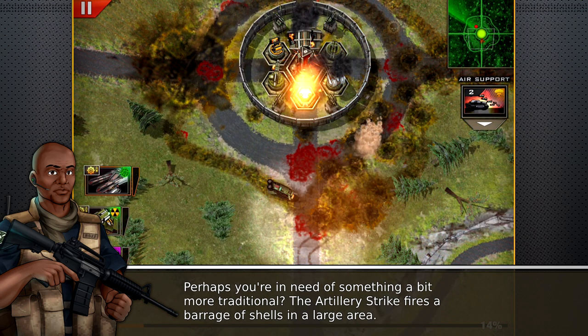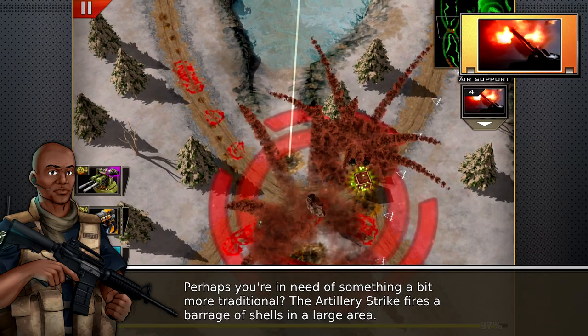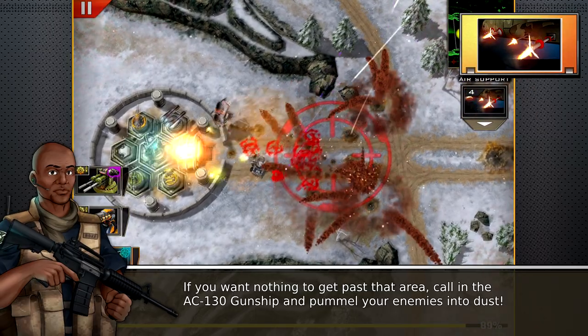Perhaps you're in need of something a bit more traditional. The artillery strike fires a barrage of shells in a large area. Now, if you want nothing to get past that area, call in an AC-130 gunship and pummel your enemies into dust.